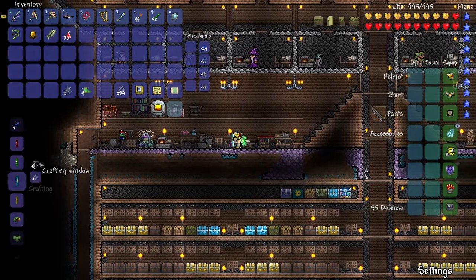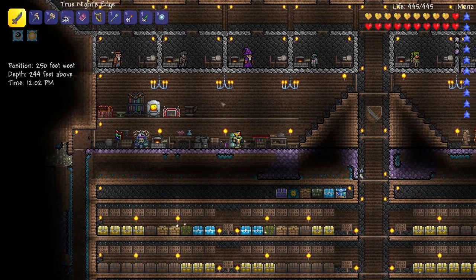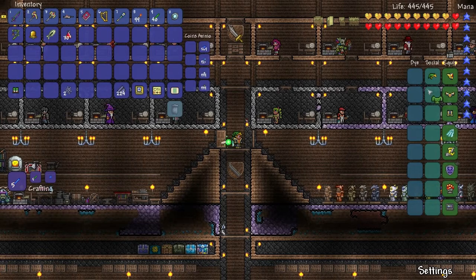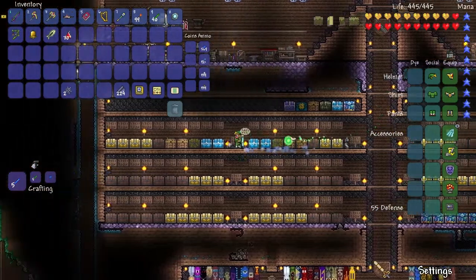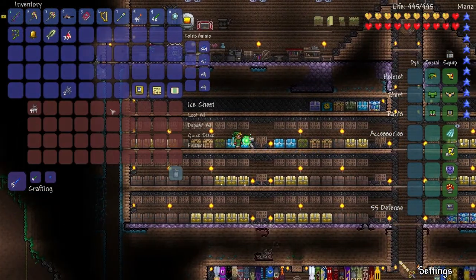That was long overdue, spinning those cobwebs into silk. Now let's craft ourselves the hero's hat, hero's shirt, and hero's pants. When we equip them we will look like my old character from the last let's play on my old channel. And boom — we now have hero's clothes!